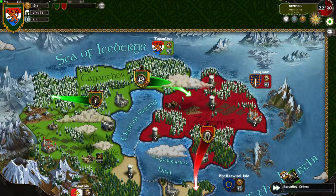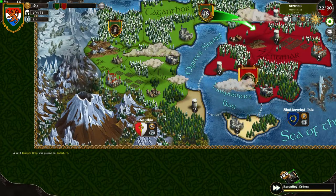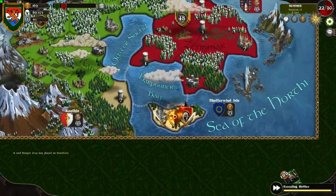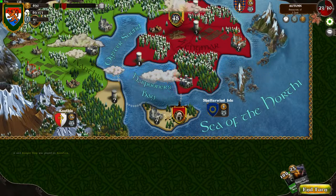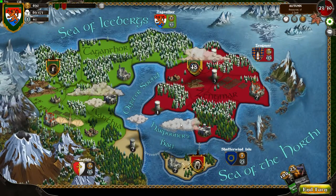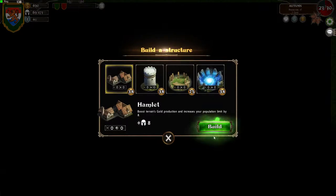End turn. He is going for the city — the stupid AI is going for the city. So we have almost a free path now to his capital city. Look how much gold we have right now: 490.